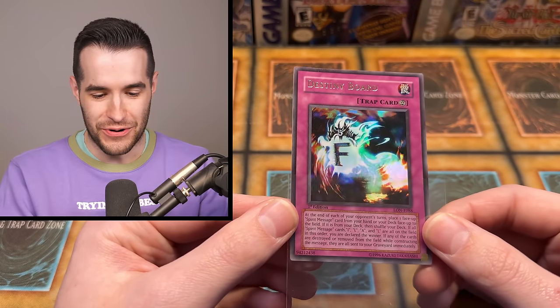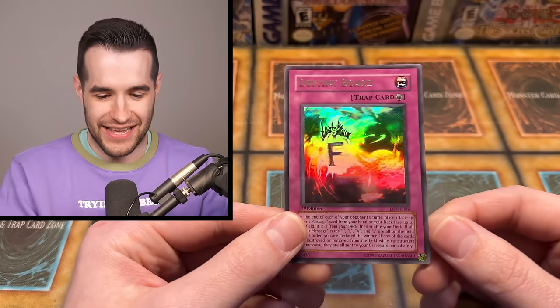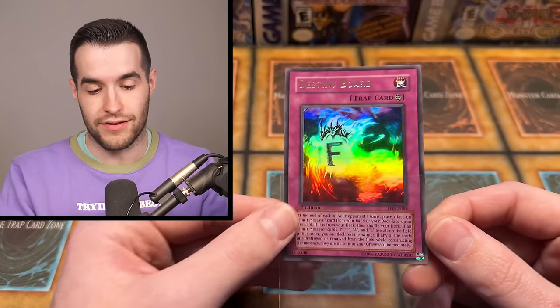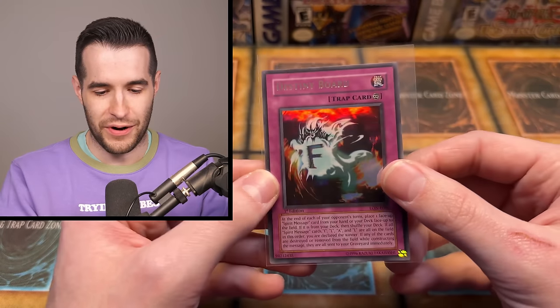F is for Final — that is so cool. So we didn't get the L, which is great. The L is always pretty rough. F's in the chat is usually a bad thing, but in this case it's a good thing. Destiny Board — that is amazing. European packs like us, I think that is for sure at this point.